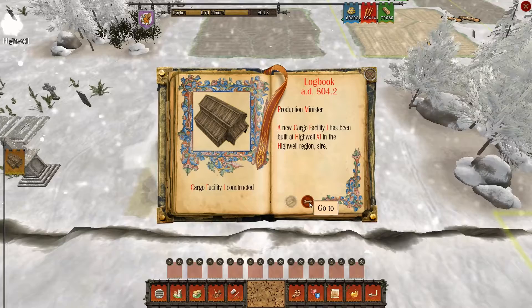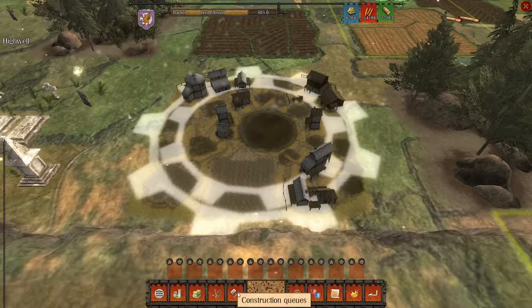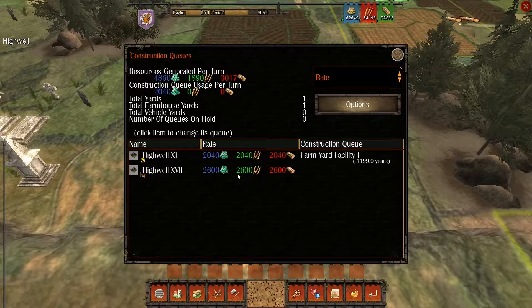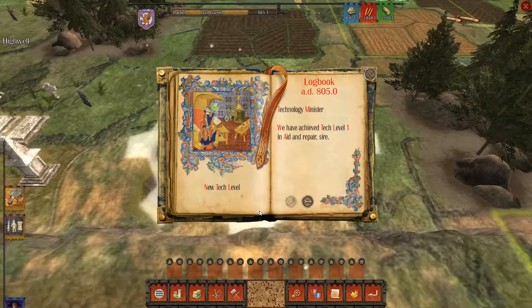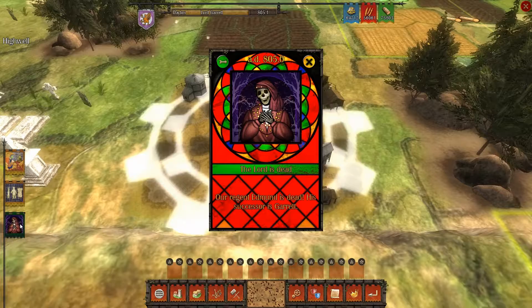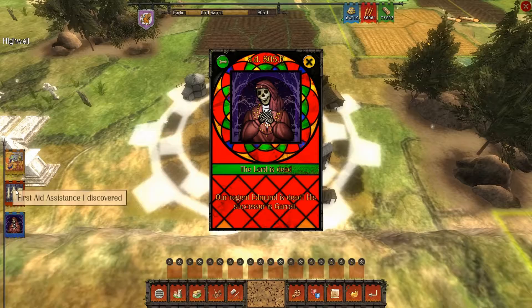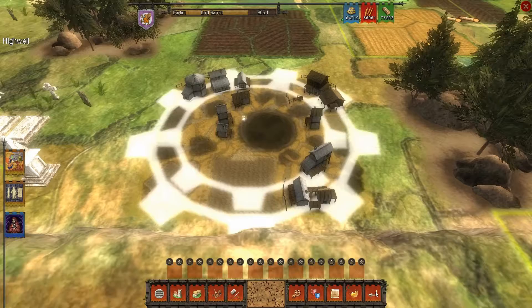Let's continue ending turns — I just want this new village built up. Let's check our construction queue. We have achieved tech level one in aid and repair, sire. Then — what happened? We had a death. The lord is dead. Our region's Edmund is dead, his successor is Garrett. I played so poorly I killed the old bat. First aid — we could have used first aid before he died. A new tech level — wow wow wow wow.